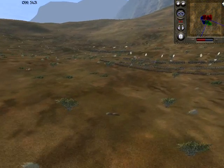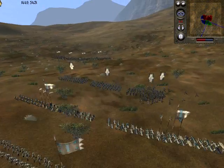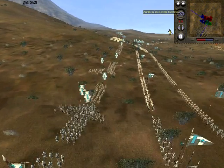As you can see, I have it set up where I have my Pikemen in front of my base crossbows, and then my Dismounted Conquistadors behind them. The rules of the battle were no elephants, no artillery, no gunpowder.